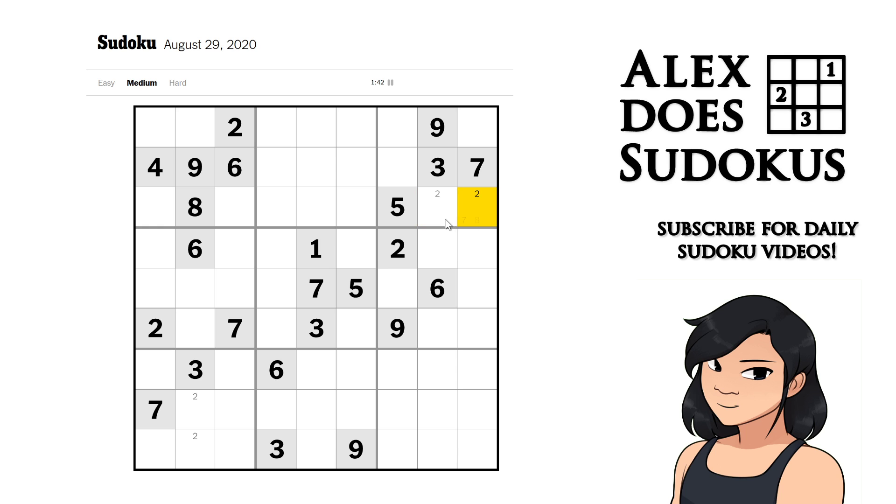Looking over here, that 2 leaves me with 6 possible candidates in this cage — this is an instance where I'm not going to pencil mark them in because it will only clutter the board. By using Snyder Notation we can actually do a lot more deductions. For example, that 2 sees into these 2 cells and that 2 sees into that cell, allowing me to pencil mark in 2 candidates. These 2 candidates line up on a row, so I can deduce there can't be any 2s in this cage on the bottom row, meaning the 2 must be in one of the top 3 cells.